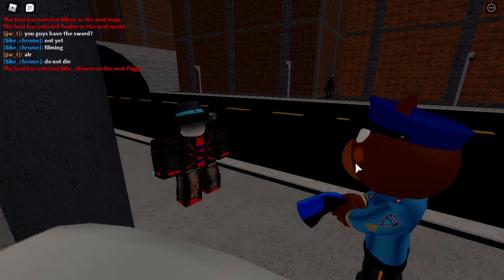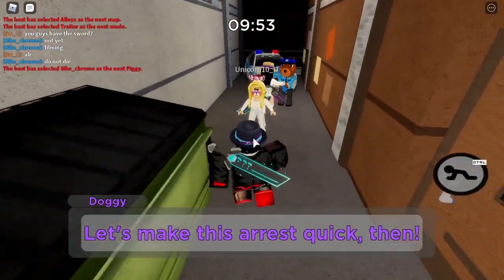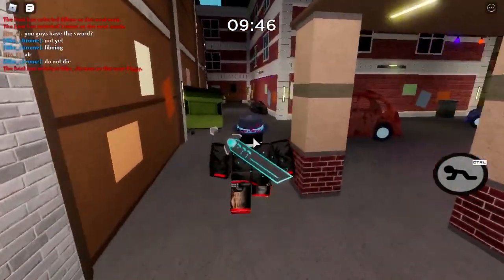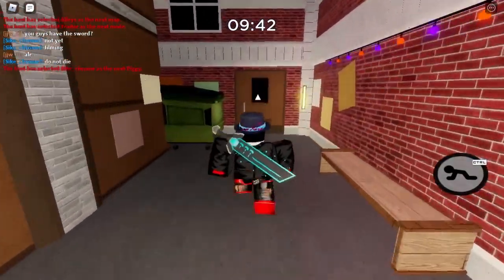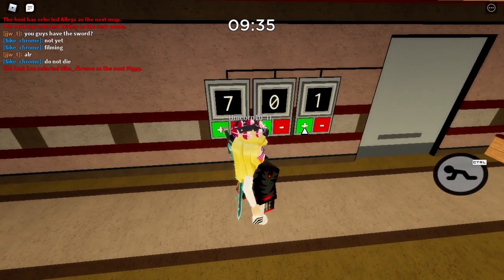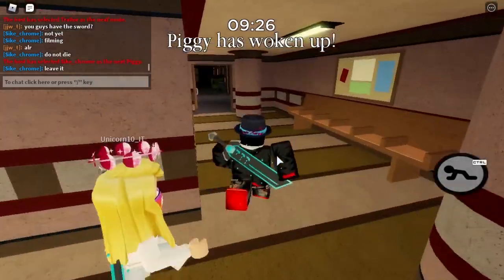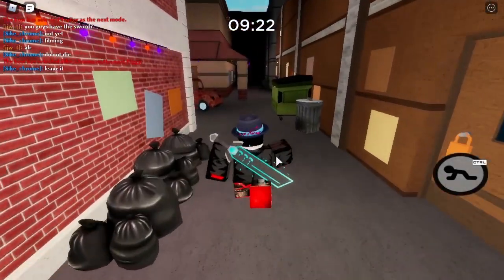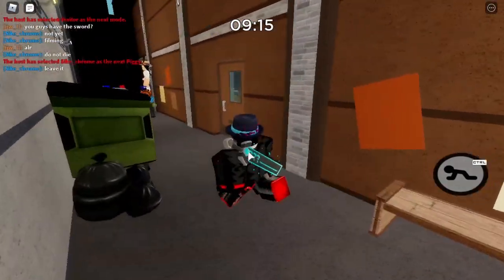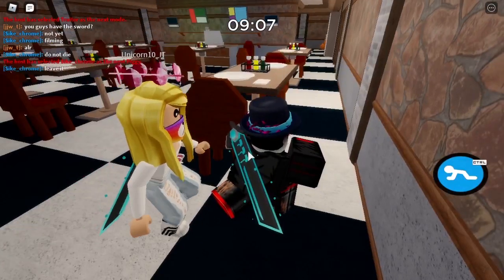Since there's three of us, if the traitor dies then we need to restart the match, and if two of the non-traitors die, we don't. So we go all the way straight forward, then to the left, head all the way down here, click on this door to open it, come through, and then set the code to 7-2-2. Once the code is 7-2-2, come through here and to the right, into this door, and then wait behind here until the seven minute mark.